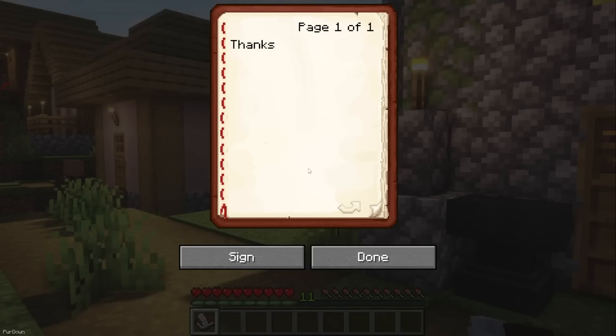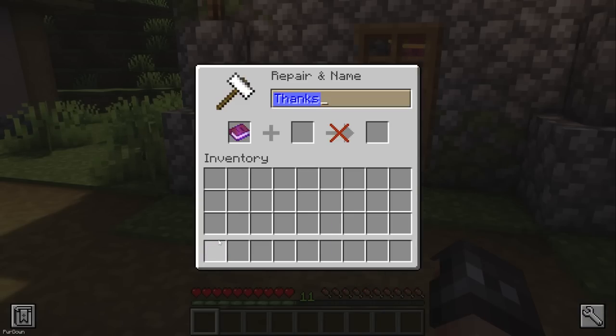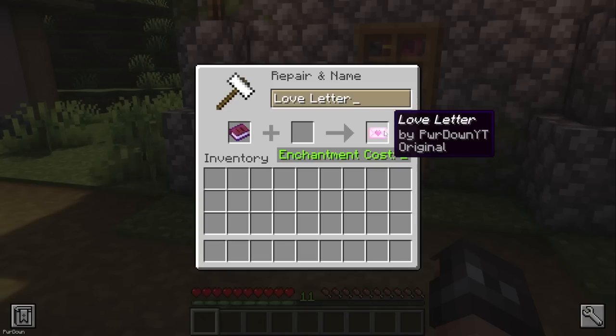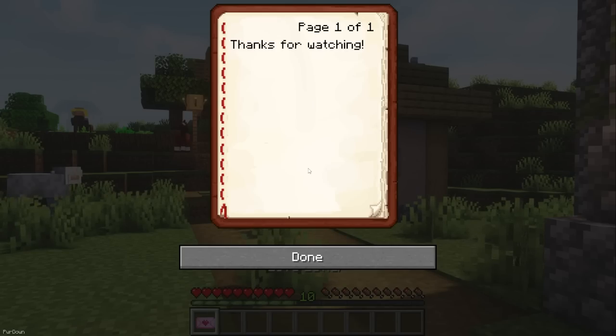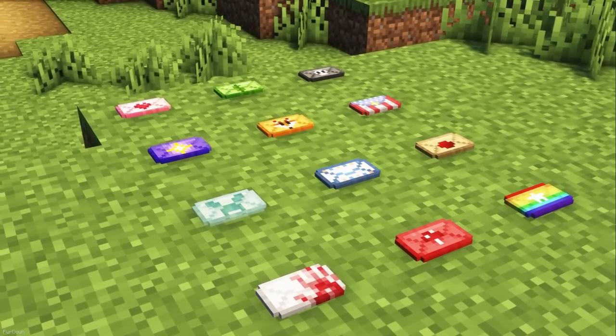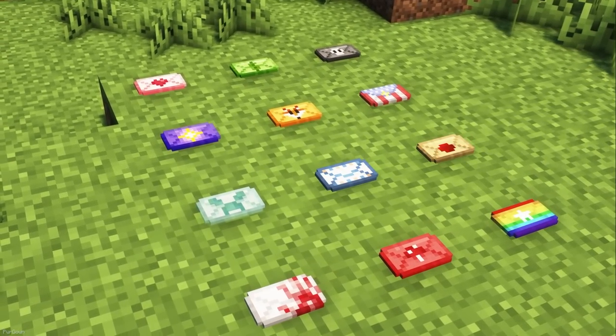You'll definitely want to install Books to Letters when playing with friends, especially on roleplaying servers. When signing a Book, you can take it into an Anvil and rename it, turning it into a letter — there are 20 designs. They can look like a love letter, have a flag printed on them, or even be covered in blood, so there's lots of options available.